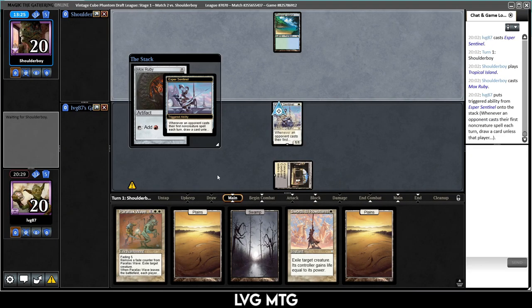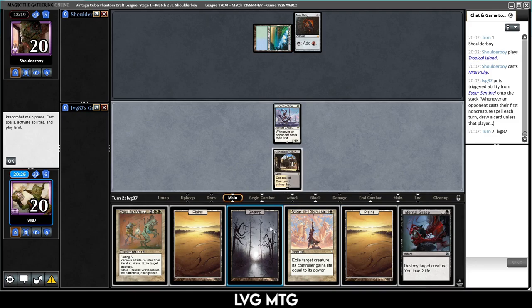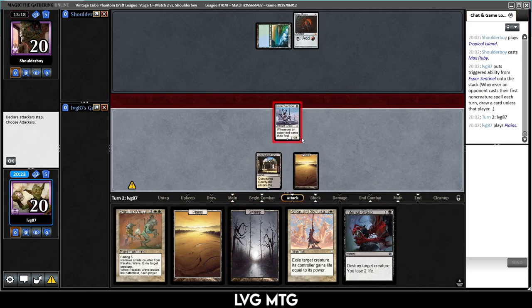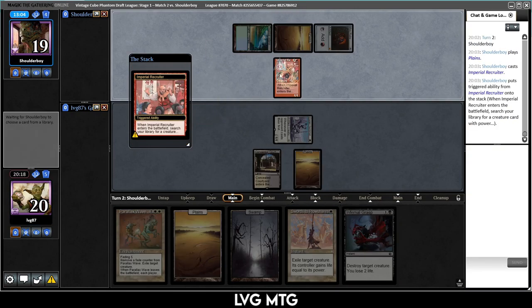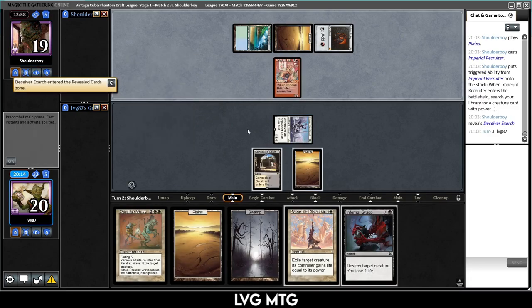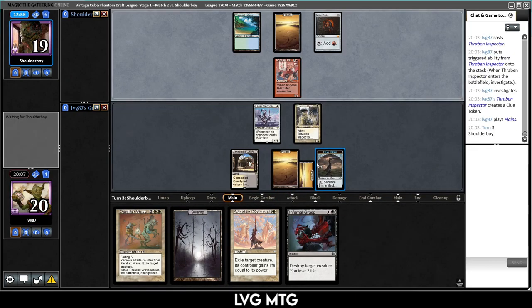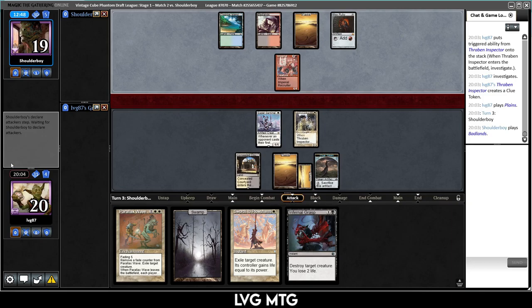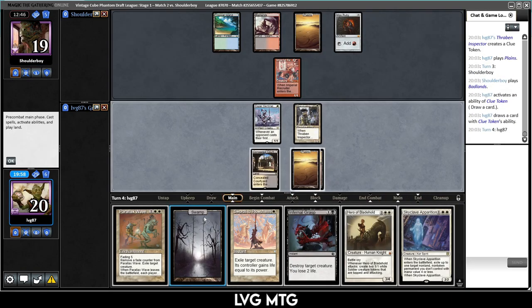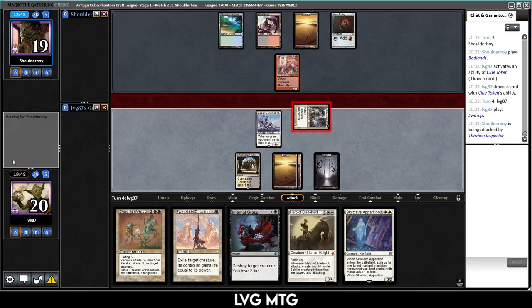Play Sentinel and pass — ideally they play into it. Tropical Island — they're going to pay, I presume. Yeah, now they are. I want to draw Dark Confidant or Voidwalker — another removal spell is not what we wanted. Just going to attack. Imperial Recruiter — they're definitely a Twin deck, I don't think I'm going to kill the Deceiver Exarch. Play Thraben Inspector, play land, pass. We get to crack our clue. Parallax Wave is pretty good against Twin — with it in play they can't really combo out.